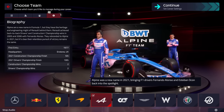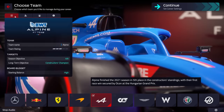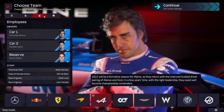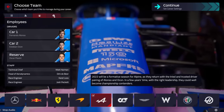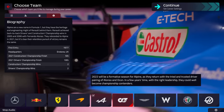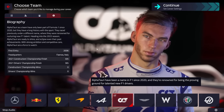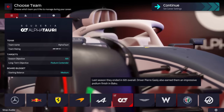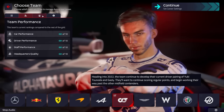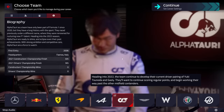Alpine was a new name in 2021, bringing Fernando Alonso and Esteban Ocon back into the spotlight. Alpine finished the 2021 season in fifth place in the Constructors' standings, with their first race win secured by Ocon at the Hungarian Grand Prix. 2022 will be a formative season for Alpine as they return with the tried and trusted driver pairing of Alonso and Ocon. AlphaTauri have been a name in Formula One since 2020, renowned for being the proving ground for talented new F1 drivers. They ended in sixth overall last season, and heading into 2022 they'll continue developing Tsunoda and Gasly.